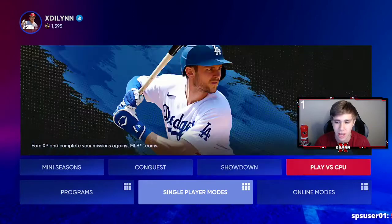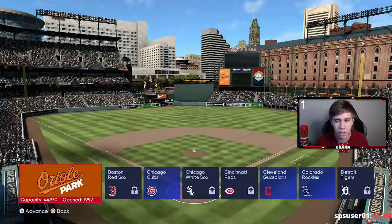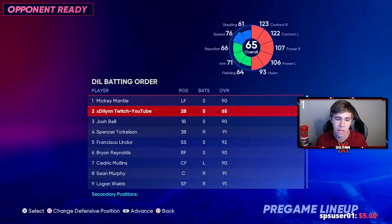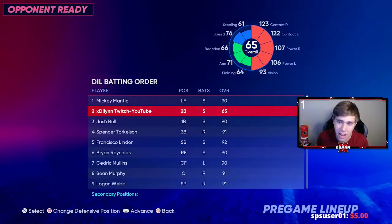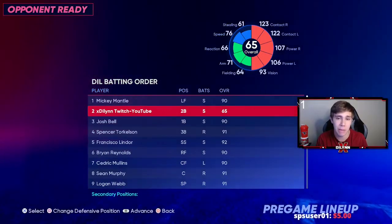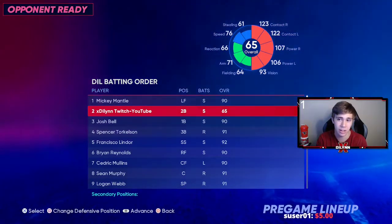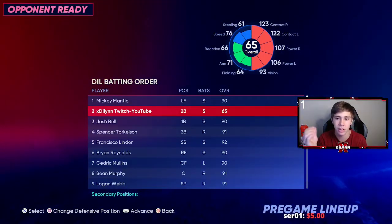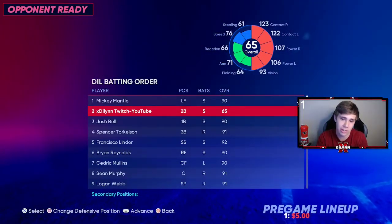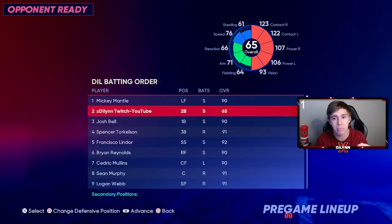Look at this guy's stats. This is how you check his real stats — you go to Play vs CPU in Diamond Dynasty, click on this, and then go to him. That's his real stats, not what it says in Road to the Show because it doesn't add your equipment. I have him since two days ago, so like the fifth day the game came out, all the way till the end of the game for free. So: 123 contact, 122 contact, 107 power, 93 vision, 76 speed — and I don't even have socks on him, which is going to add another six, making it 82. I haven't even maxed him out on Road to the Show, which gets him four more, so he can get up to 86 speed.